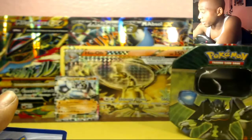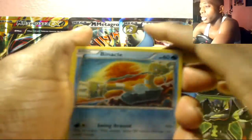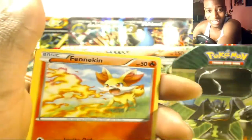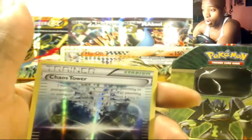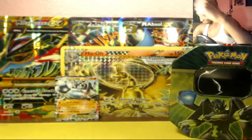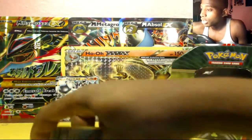Let's hope for that last pack magic, people. Hope you guys did something good out of that code card. We got Binacle, Clefairy, Bronzong, Bunnelby, Shauna, Ultra Ball — Chaos Tower is the reverse and X Speed is the regular rare. That is four regular rares — luck is really bad on my side.